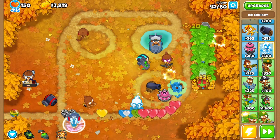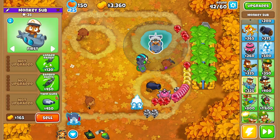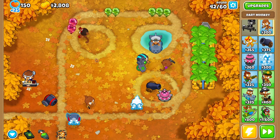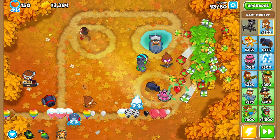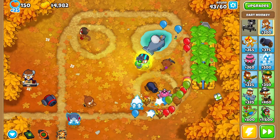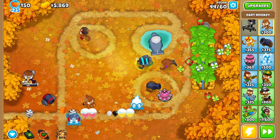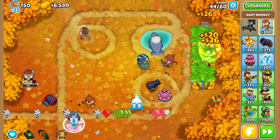This round has camo rainbows. Rainbow balloons aren't that special but they contain lots of children. I have to upgrade quickly because of the camo balloons. Now here are ceramics - those brown balloons take multiple hits to pop. You can even hear those breaking sounds when you hit them.